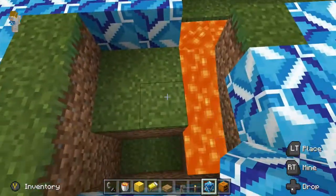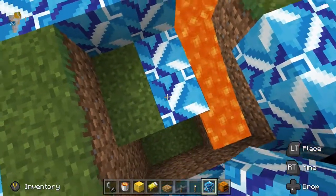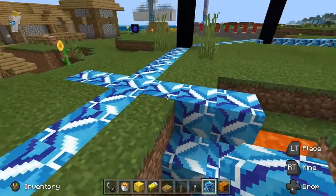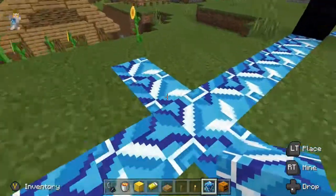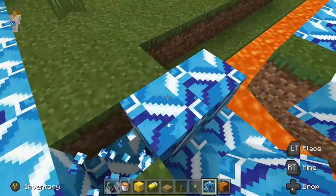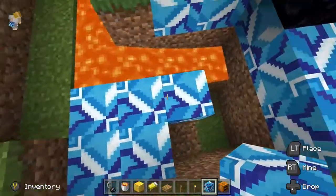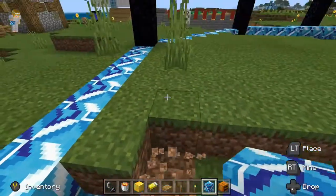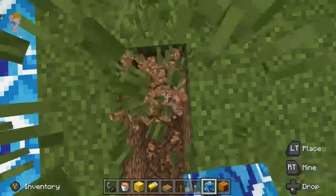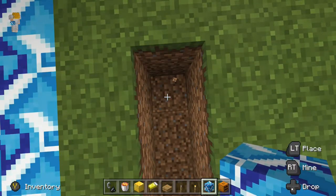I think there needs to be more lava for people to really get hurt there. It has to be one line of lava. This is a very dangerous arena — exactly. Just so you know, I didn't suggest the lava. He came up with it.